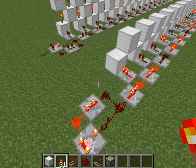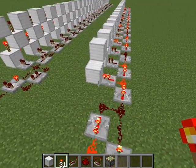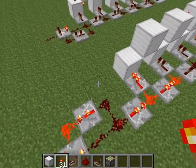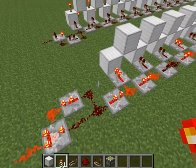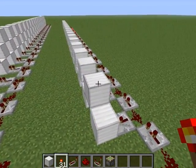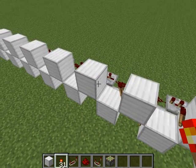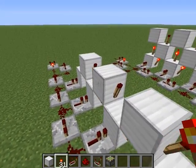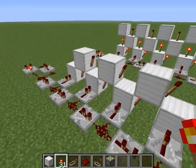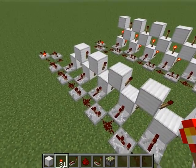Hello everyone, this is Dan here. This isn't exactly an epic build, but I'm just posting something because I had free time during lunch. I was browsing the internet and saw several videos with piston monorail designs. I know they're like a year old and pretty overdone already, but I just had 30 minutes during lunch and came up with this design, which is quite a bit simpler than what I've seen and works a lot faster.